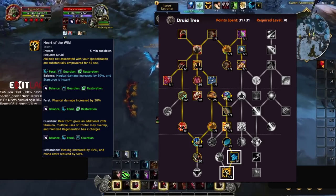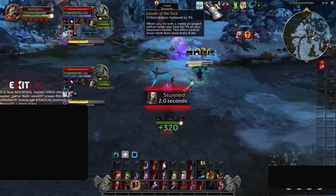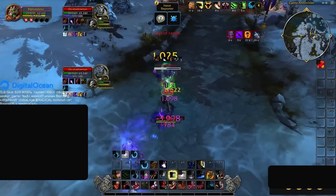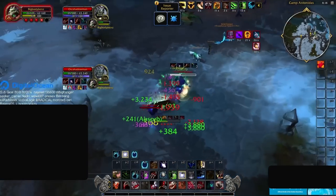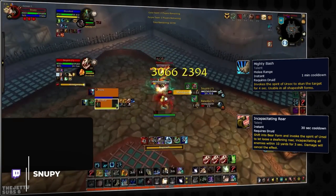The choice between picking these talents or Cyclone will be a difficult one and a big change. You should lean into whichever ones help your composition out the most, whether you need extra defensives or if you want the ability to spam Cyclone. For instance, when playing with a mage you'll want to take Cyclone for more control. However, if you play compositions like Kitty Cleave, then you may want Renewal instead.